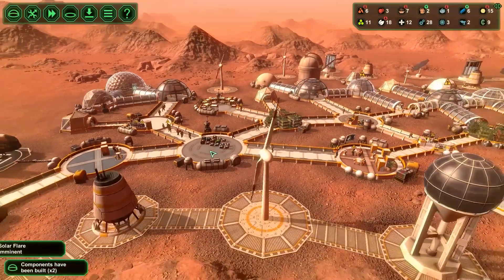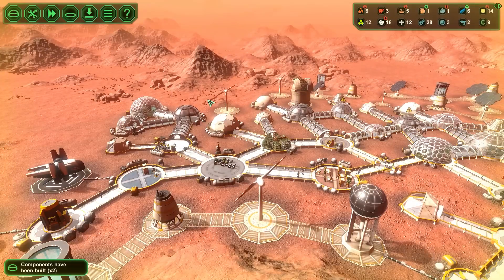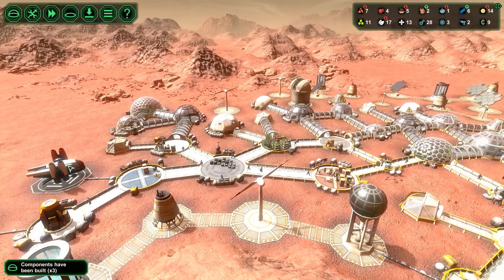Solar flare imminent — so we are in the solar flare right now. The music is playing, the ground is lighting up like a Christmas tree. These people are stuck here with their hatch open, getting all radiated because I'm not letting my people out to trade with them, which is kind of funny.